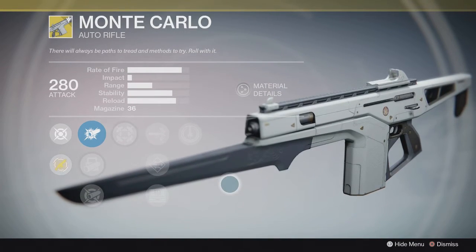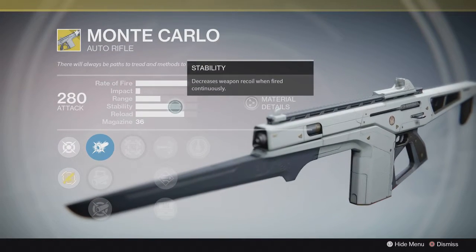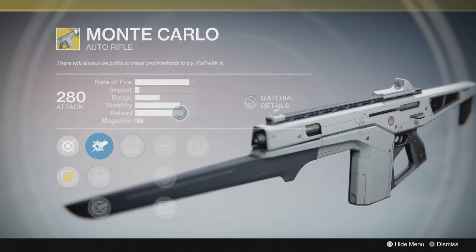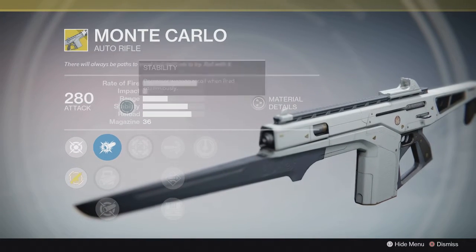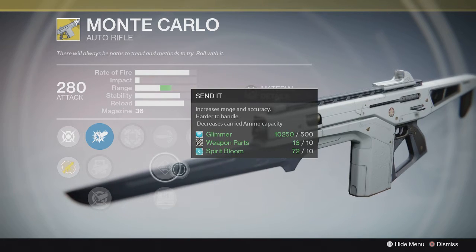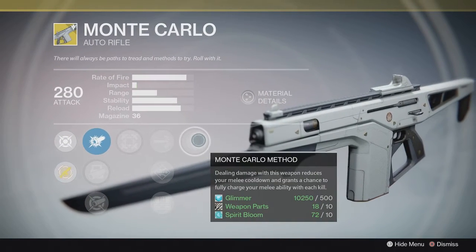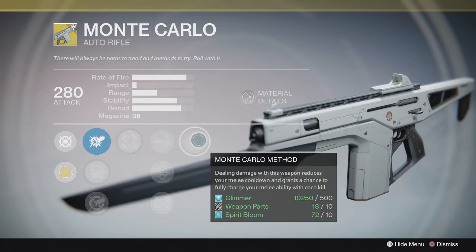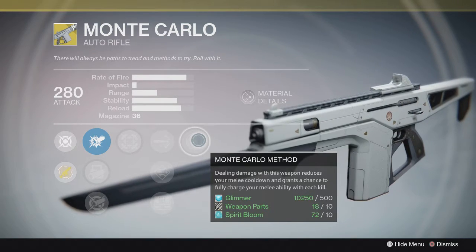If you don't have an exotic it's good to pick this up - it's not a bad auto rifle. You want something with a lower magazine size, higher stability, and okay impact. The problem is the range on this gun compared to other auto rifles falls kind of short and it can be a little unstable at times. If you do pick it up I would go with Send It so you get increased range. It's definitely a PvP type weapon but you can find some success in PvE. The Monte Carlo method is the exotic perk - dealing damage reduces your melee cooldown and grants a chance to fully charge your melee ability with each kill.